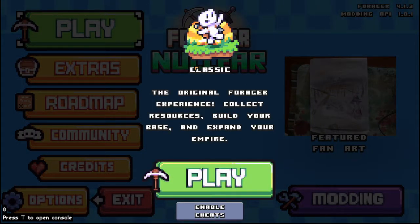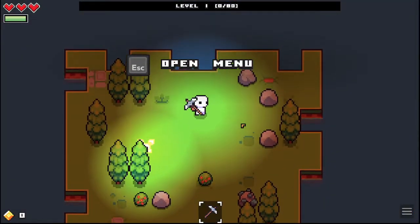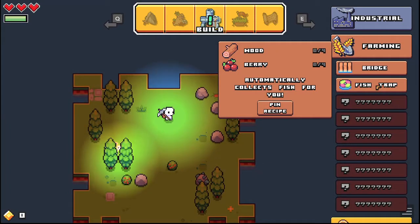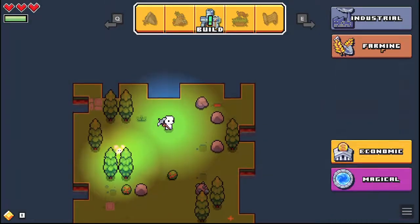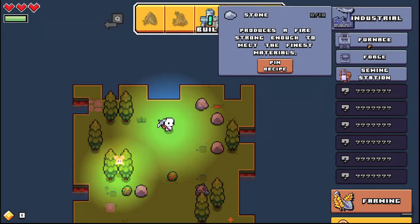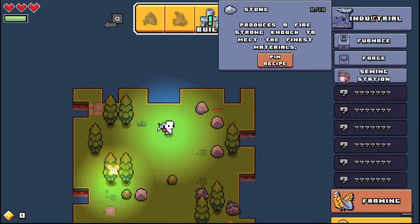Oh god, this has expanded quite a bit. The original Forger experience: collect resources, build your base and expand your empire. I figured this would be just another nice little calm game to play. Opening the menu, we've got things we can build — industry, farming, fish traps — we need wood, berries, bridges probably. Economy, magical stuff. I think to start we should probably build a furnace.